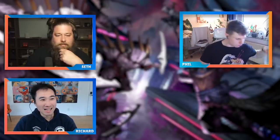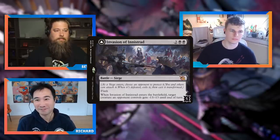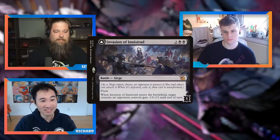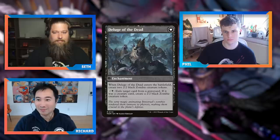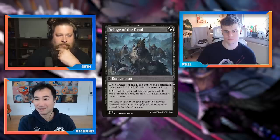Our rating system: S = auto-include staple in all decks; A = really good overall; B = good in certain decks; C = average; D = have a specific reason to be playing this. Let's start with Invasion of Innistrad — mythic rare, two black black, five defense counters, with flash. ETB: target creature an opponent controls gets -13/-13 until end of turn. Back side: when it ETBs create two 2/2 black Zombie tokens. Pay three mana to exile a creature from a graveyard — if it was a creature card, create a 2/2 black Zombie token.